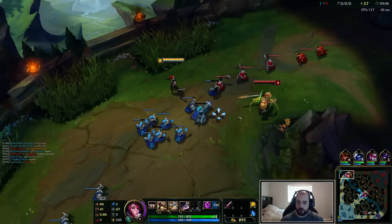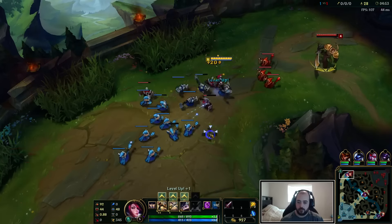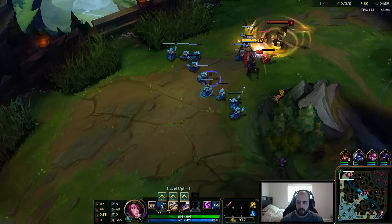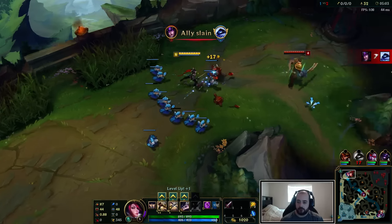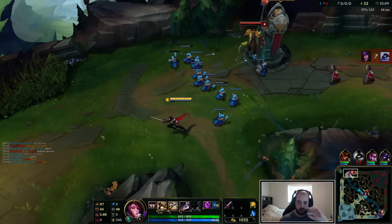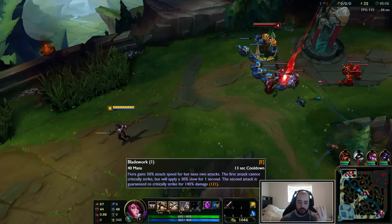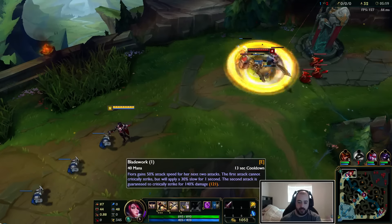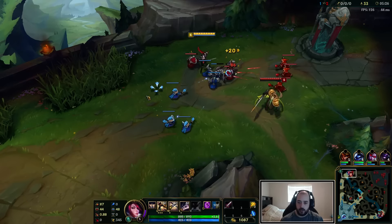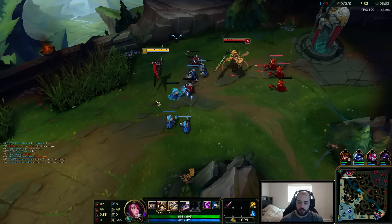I didn't even mention the Fervor buff for Fiora. Fervor got buffed just a little bit, so it's even better for her — she builds it up so fast because her Q counts as on-hit, so it procs Fervor and you get a stack off it. When you dash, you can immediately auto attack right after — so it's always a Q auto, and then you can E immediately after for an additional reset. Right there you already build up three stacks, then you get 50% attack speed for the next two hits. Basically you build up your four stacks almost instantly with your dash, auto, E — and then your Q's back up and you have full stacks already. And that's when you can all-in and make big plays.